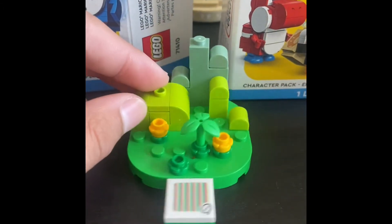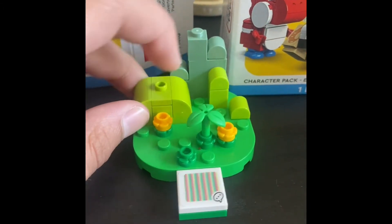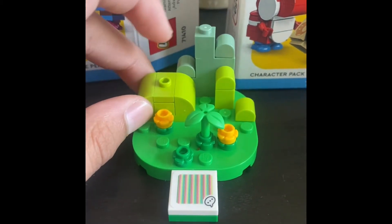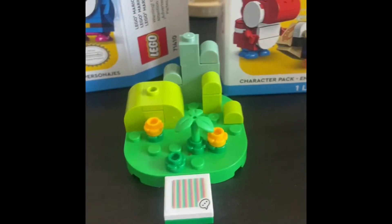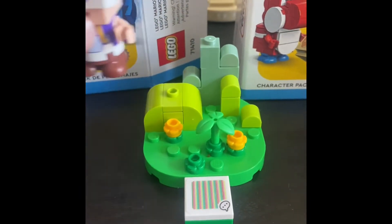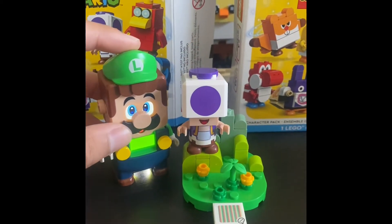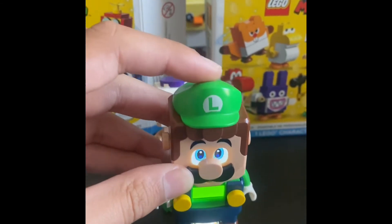And now we have Purple Toad's platform. It is green — we have hills here, multiple hills, with darker green pieces and lighter green pieces. We have some plants and then his action brick. On top of this hill you can set him down. And now we're going to demonstrate his action — got some good coins.